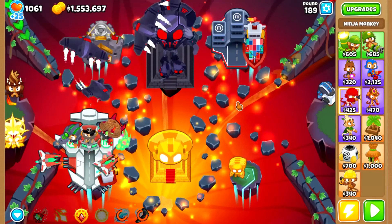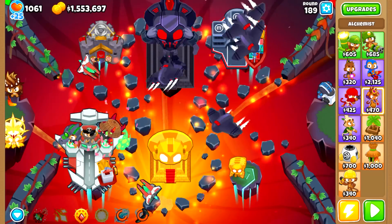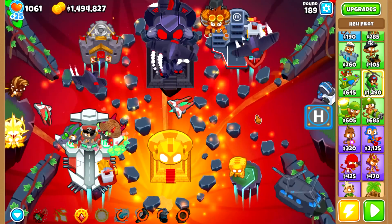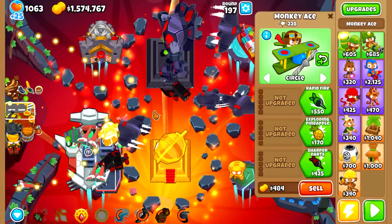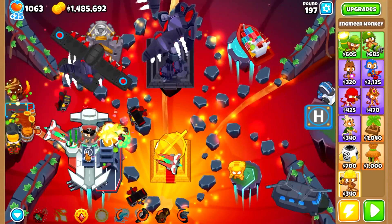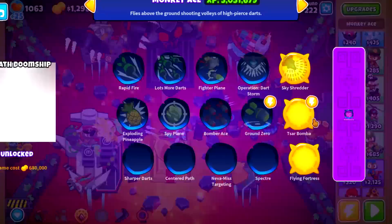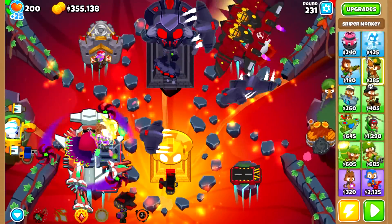We then place a 500 boat in the top right and build a permabrew for the VTSG, which we will later move around to permabrew every tower we get. We will later sell and rebuy the boat on the other side of the map. Then we'll get a sentry champion and an XXXL trap to start farming pops for our engineer paragon, and a flying fortress to farm pops for our ace paragon. We'll get a degree 42 glaive dominus and a degree 30 master builder on round 222, and then a degree 69 goliath doomship on round 231.